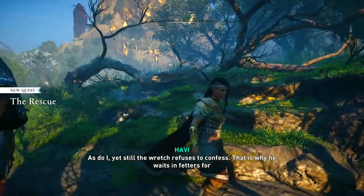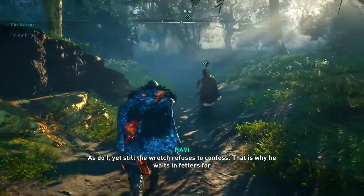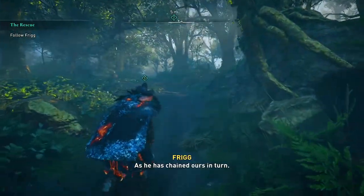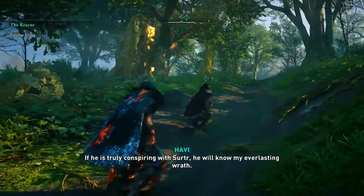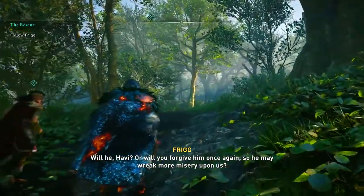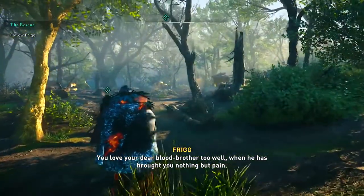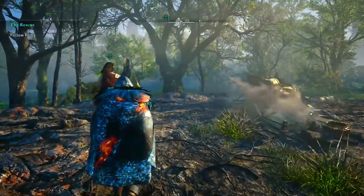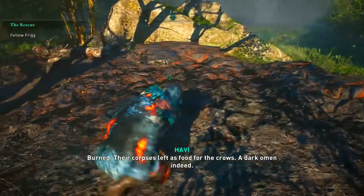More cutscene dialogue: 'The wretch refuses to confess — that is why he waits in fetters for our return.' 'Chained by my own hand, as I chained his son, as he has chained ours in turn. If he is truly conspiring with Surt, I will know.' Frigg responds: 'My everlasting wrath — will it, Odin? Or will you forgive him once again so he may wreak more misery upon us? You love your dear blood brother too well when he has brought you nothing but pain.' Odin: 'We have brought each other pain.'